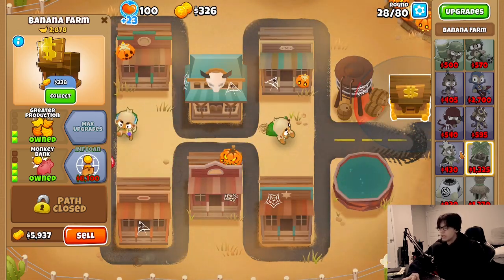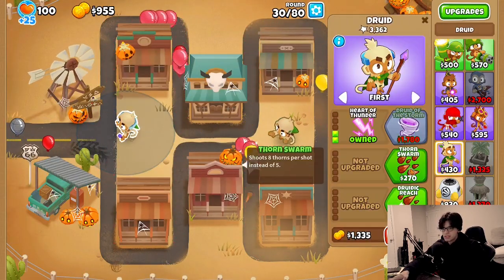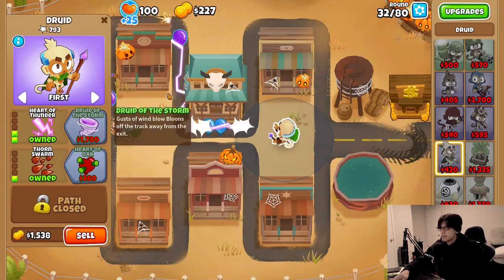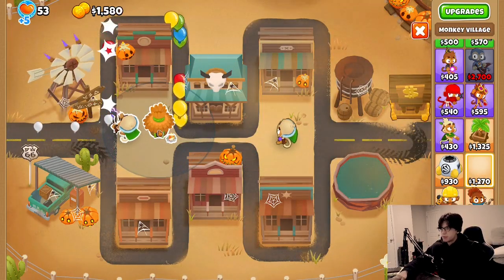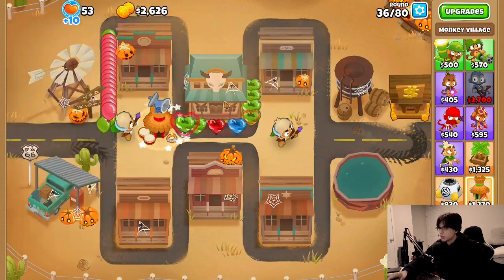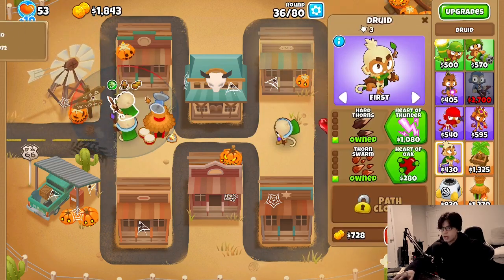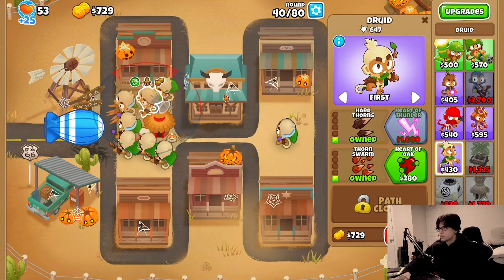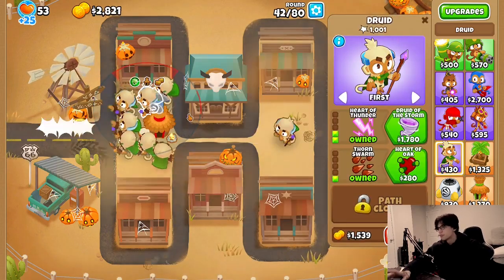We got our bank up. Now I can go ahead and focus on a little bit of extra defense. Let's go for thorn swarm over here and on this guy we're gonna go for the same thing. We got two-two-one. Okay, camos - we're gonna want a village up ASAP. We'll collect from the bank a little early and go for jungle drums as well. Now I think I'm just going to flood this place with a bunch of one-one druids. Just enough to be safe for the round 40 MOAB. We should be fine. Yeah, we beat round 40 with only druids - we're doing pretty well.